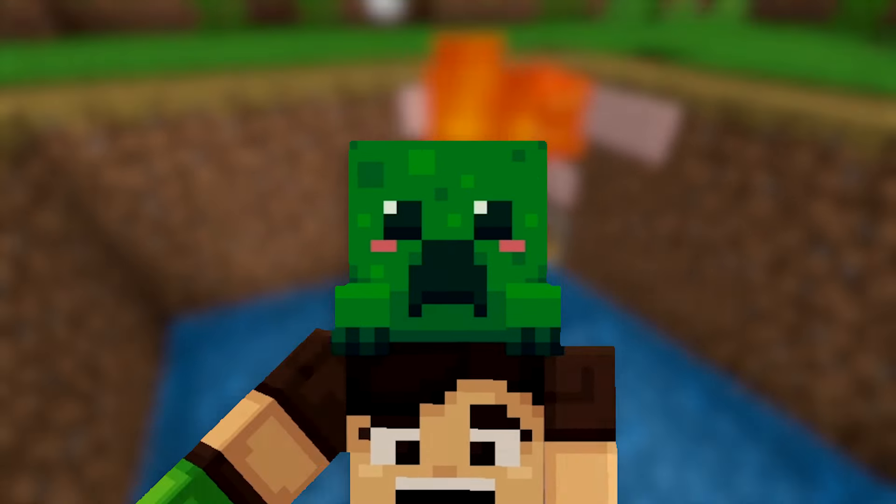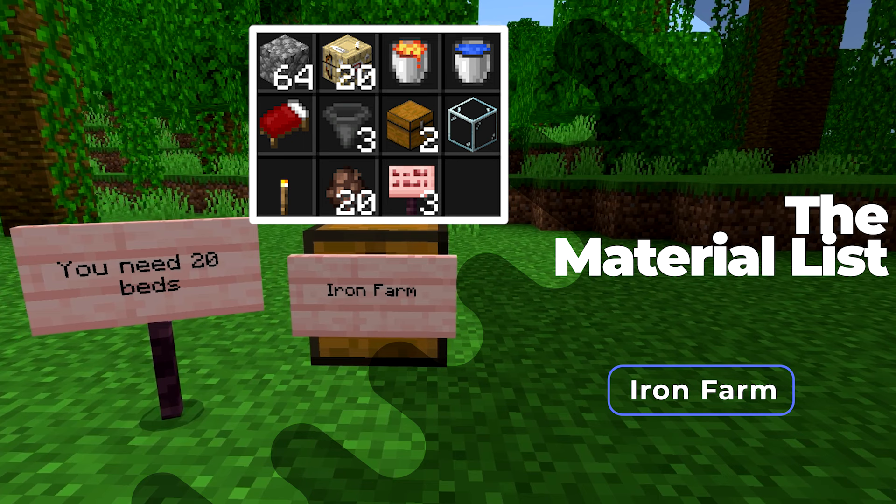Here are all the things you'll need to build this farm. You'll need about a stack of building blocks, 20 work benches — in this case I'll be using some fletching tables, as they will get you the best rates and are super easy to craft. A bucket of lava and water, 20 beds, 3 hoppers, 2 chests, 1 piece of glass — you can also use a slab instead — a torch, 20 villagers, and 3 signs.